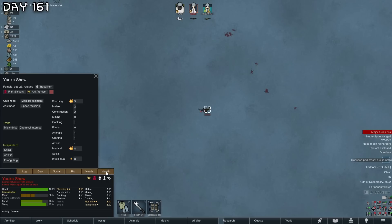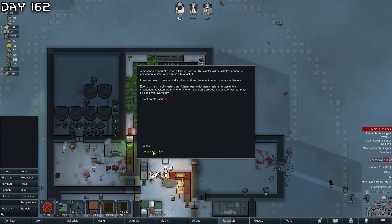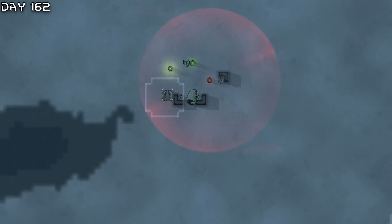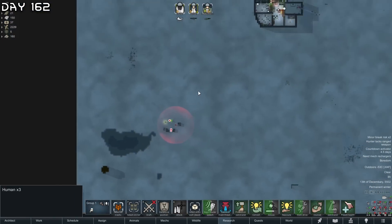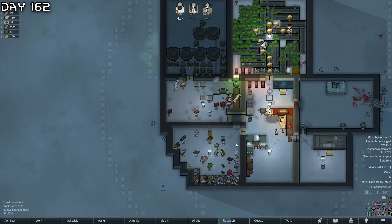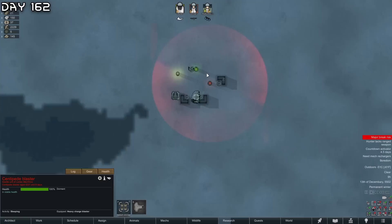Another one - this is very bad and I don't have medicine to organ harvest. Now a mech cluster - 885 steel. A centipede - this does look a bit bad but I promise we can do this. All we need is EMP grenade, smoke pop... looks like we have no smoke pop charges. I don't think I can actually take this on - that centipede blaster is going to be a huge problem.